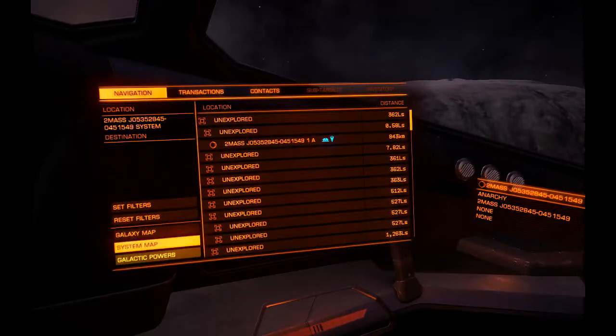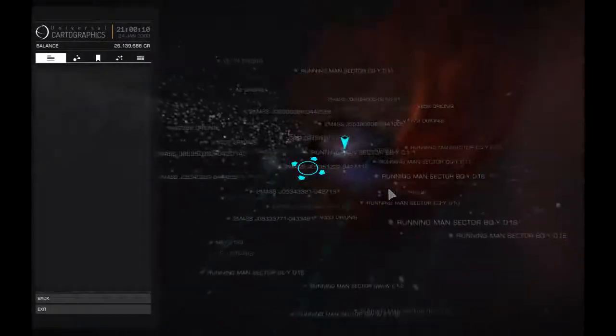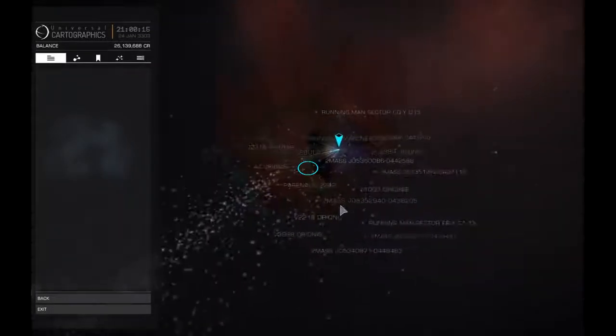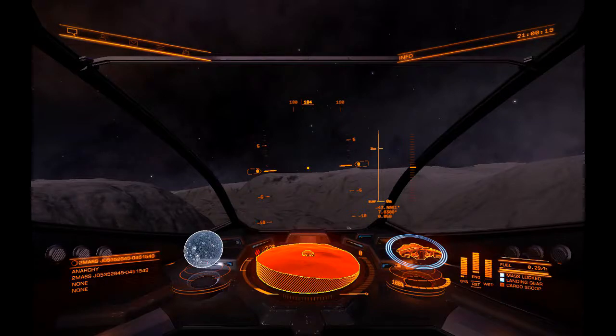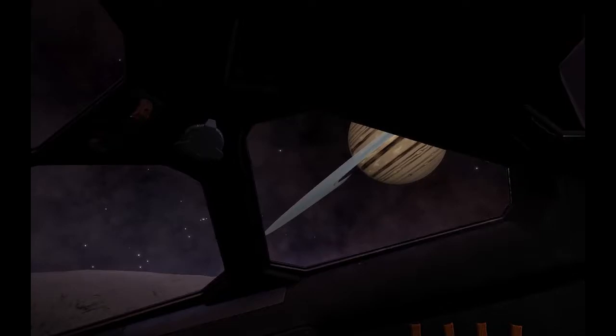I am right now here in the Orion Nebula, if I am correct, right next to the Running Man, and I am in the Orion Nebula. This nebula is very nice and I'm very happy with where I landed. I landed on what looked like a rocky canyon, and I have a gas giant with a ring super close to me keeping me company.